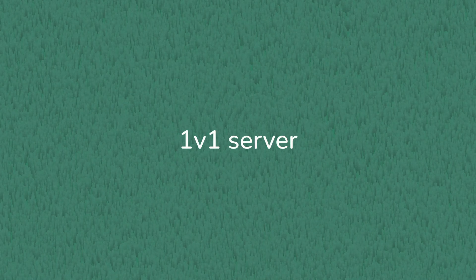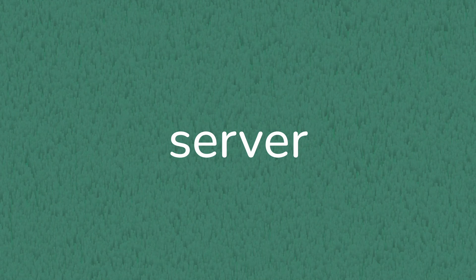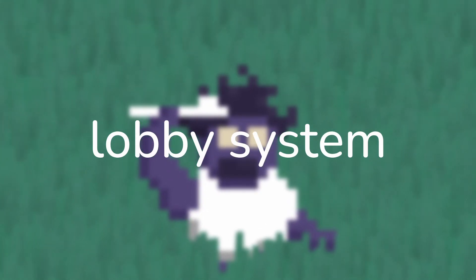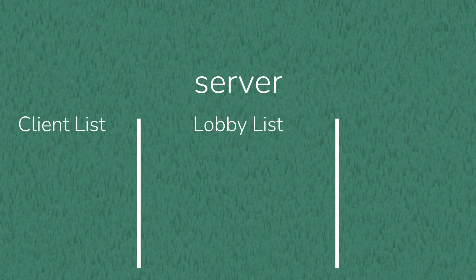Before we can translate our game mechanics into multiplayer, we need to lay some foundations and infrastructure. The game is 1v1, but rather than hosting a bunch of little servers for two people each, I'm going to use one server that connects all clients and distributes them into lobbies. Let's take things step by step on how our lobby system works. First, we start with our WebSocket server and create a few empty lists — for clients, lobbies, and objects.